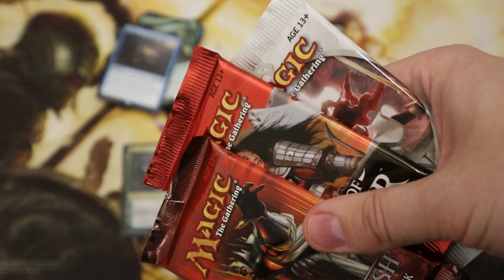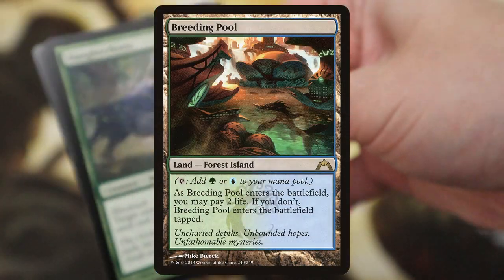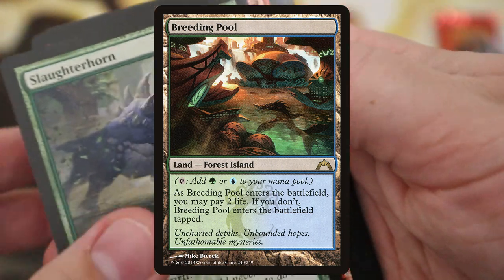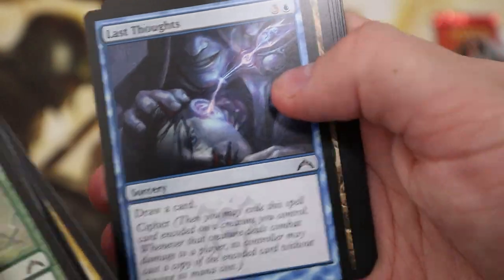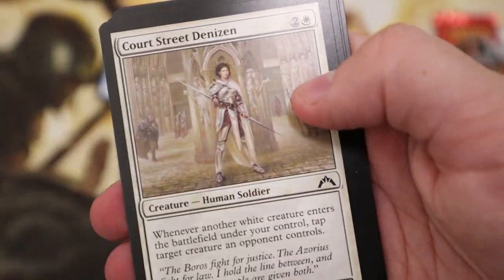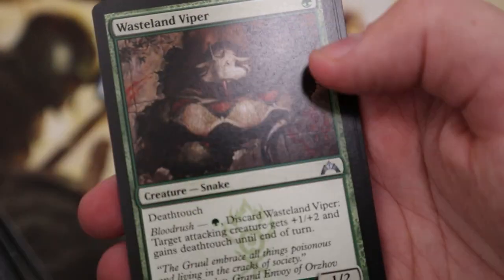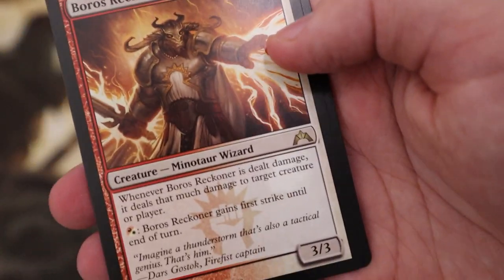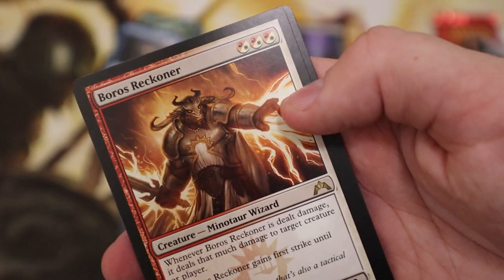We've got three packs left and I'm saving Avacyn Restored for the end because I think that'll be one of the best ones. Here we've got plenty of chances for good cards like Breeding Pool among others. Cool Gate, Naturalize — Boros Reckoner is the rare. Good little card but not what I was expecting.